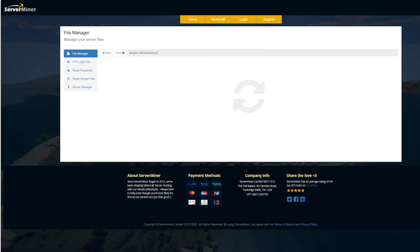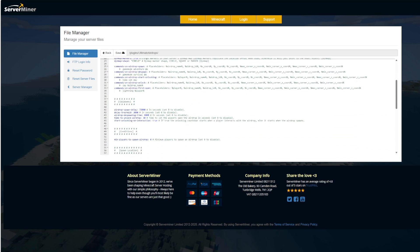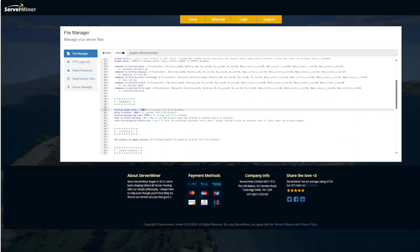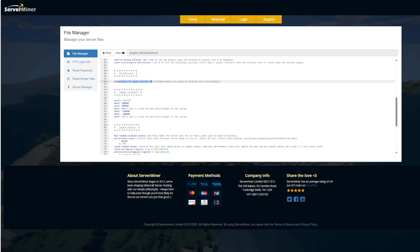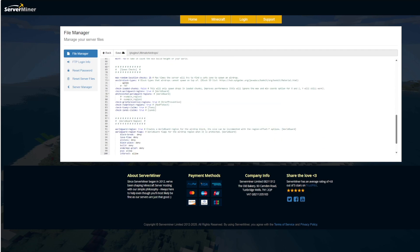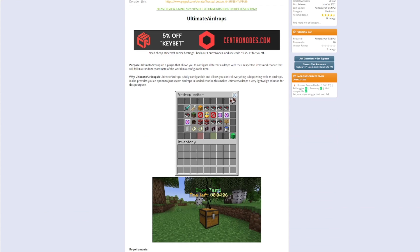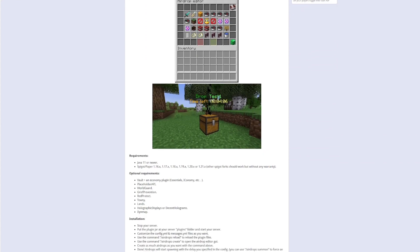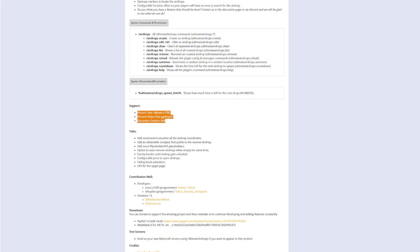Here we are on the SM control panel - there are a few YML files and the main one to adjust is the config. In here there's a lot we can set - most are just defaults you can change with the GUI. Scrolling down we've got the cooldowns - the delay is quite long at 72,000 seconds so you can change that or set it to zero to disable. Scrolling further there are more conditions like the spawn world - if you have a world with a different name make sure you change that or it will not spawn - as well as spawn checks and WorldGuard regions. On the Spigot page the plugin is updated from 1.16 to 1.21, and you can see the editor with the laser and hologram above it, which looks pretty nice. Scrolling down there are commands, permissions, and the PlaceholderAPI.